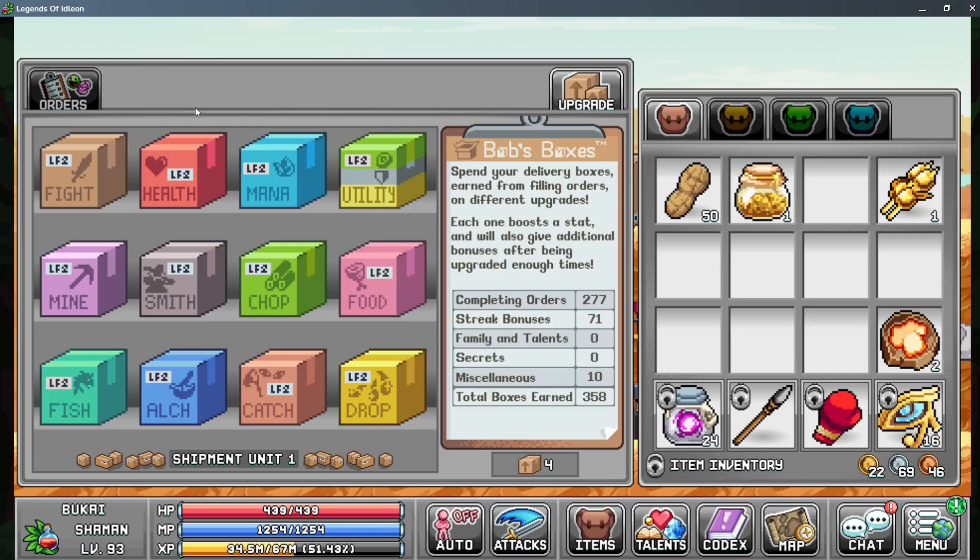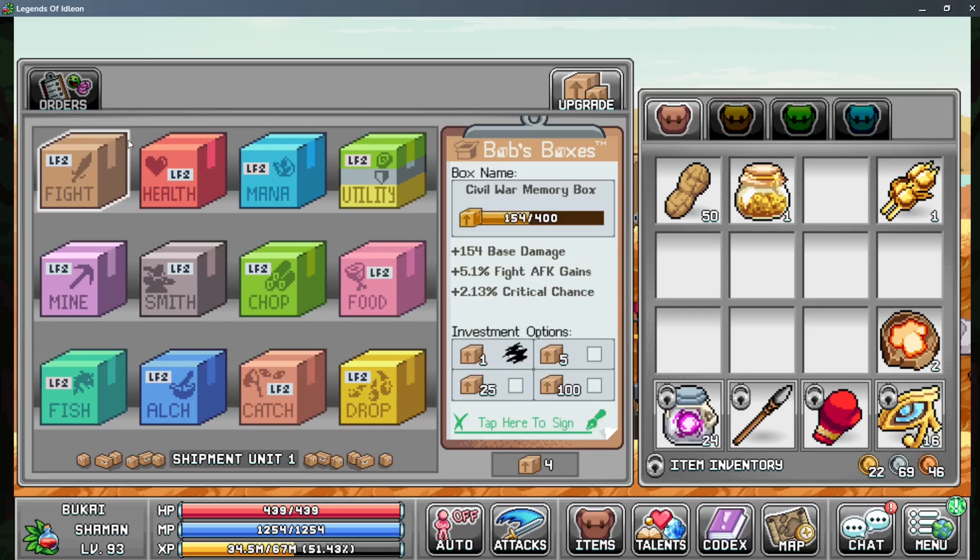Once you've done those, you can go over to Bob's Boxes. This is where you invest to get your actual stats. For example, the Civil War Memorial box is one of the number one fight boxes you want to be investing in — it gives you plus base damage, plus fight AFK gains, and plus critical chance. You need your first 25 points to unlock the second tab, and your first 100 points to unlock the third tab. You get diminishing returns after 200, so don't invest too much past 200 until you have no other choice.